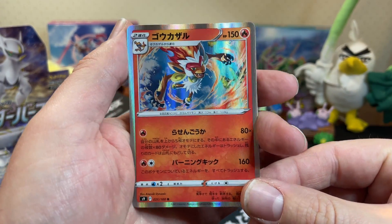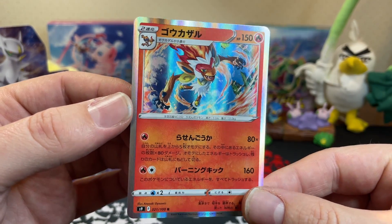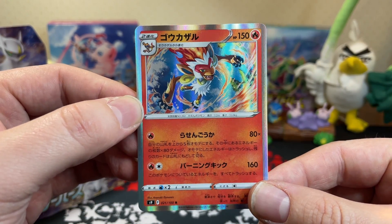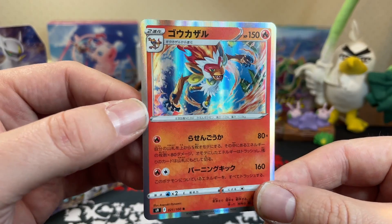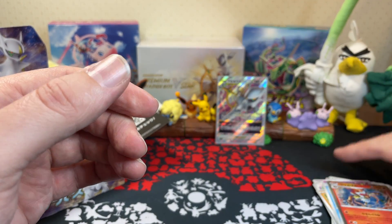Love the fire starters - obviously I've said many times I love the fire starters. In my Brilliant Diamond playthrough I obviously went with Chimchar and Infernape. Infernape is my boy - love it!